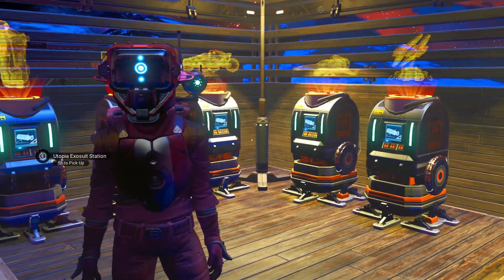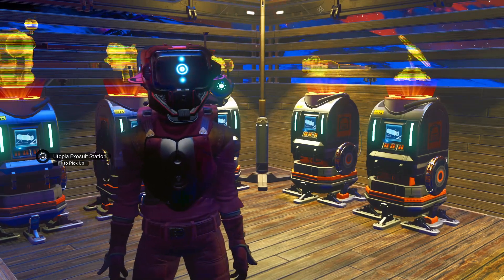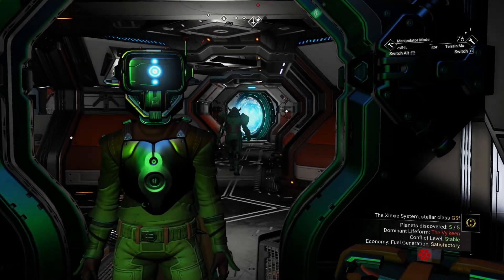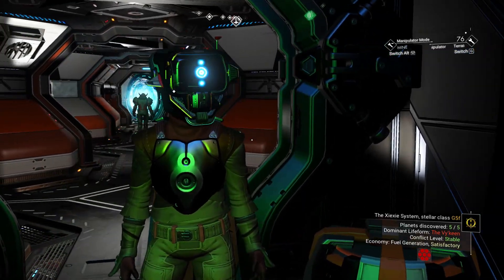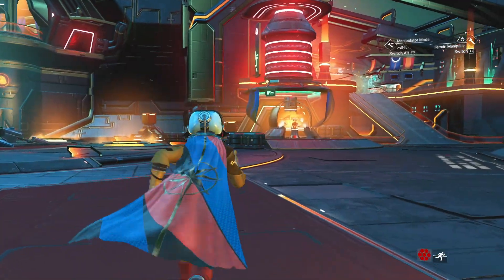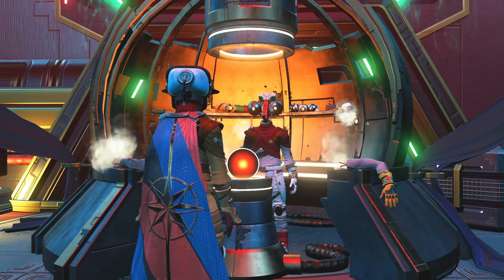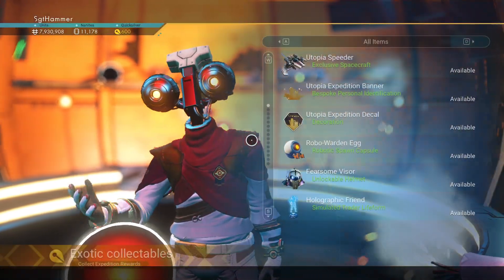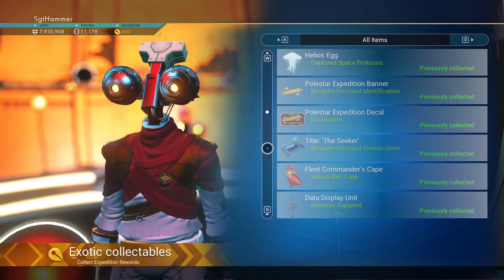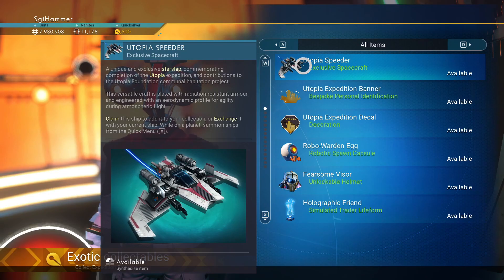I want to go to my Polestar save and show you how to go to the Space Anomaly and pick up your Expedition rewards. Welcome back — this is my Polestar save, same core back. This was an expedition as well. You basically come to the Anomaly and come here to talk to the Quicksilver guy. Down here, you have an option to collect Expedition rewards. These are all the rewards from the current Expedition — from basically here up are all from the latest Expedition. So we'll go ahead and claim that.